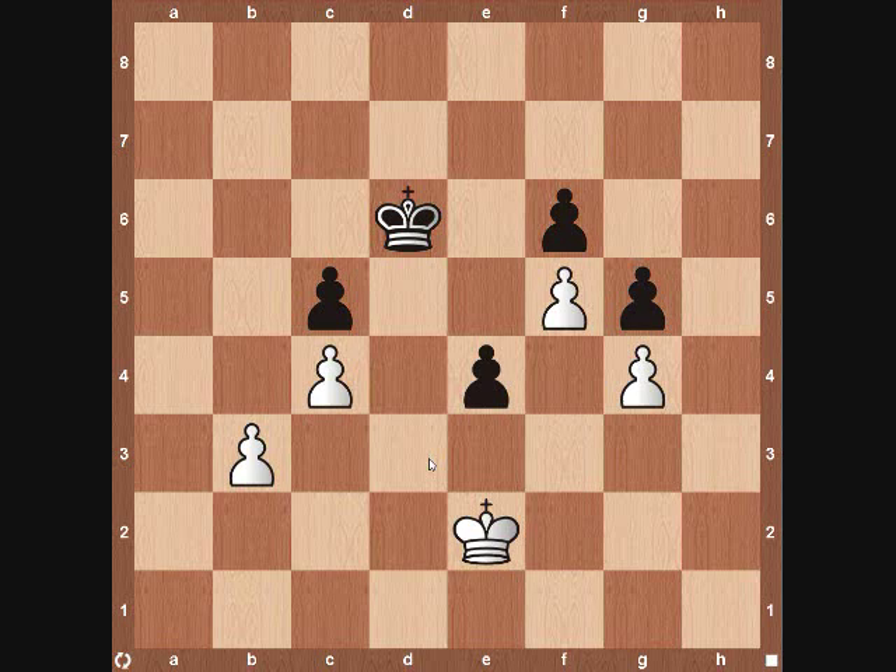What triangulation is, is a position in a chess game where if it's your opponent's move, you will have a completely winning position, but it's your turn. So what you need to do is use triangulation, meaning you're going to make a triangle with your king's movements so that you reach the exact same position or similar, and it's your opponent's move. So that's what we're going to look at today.